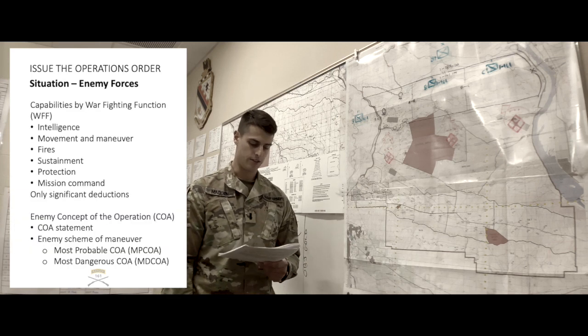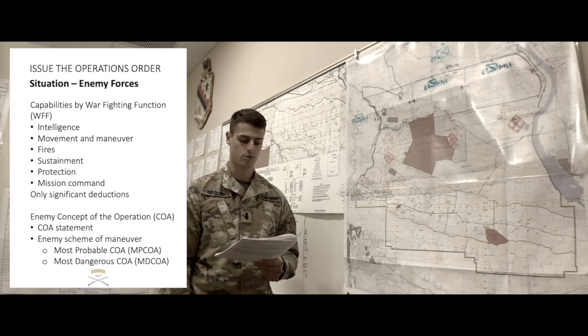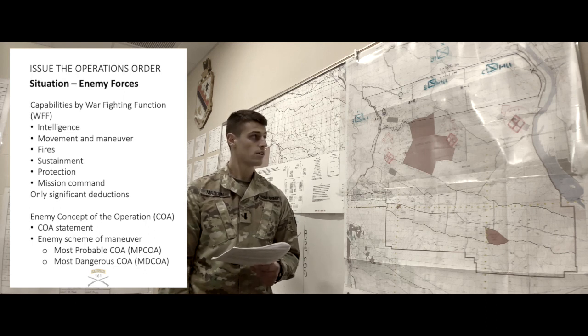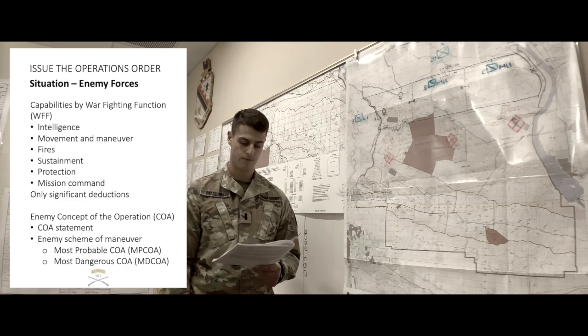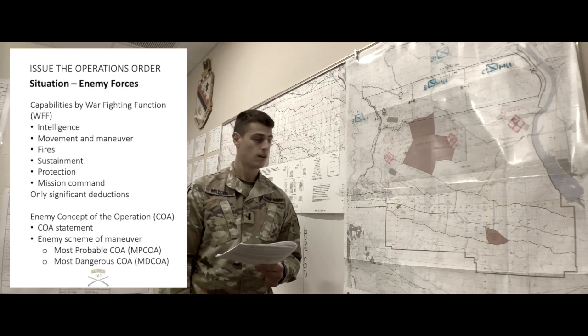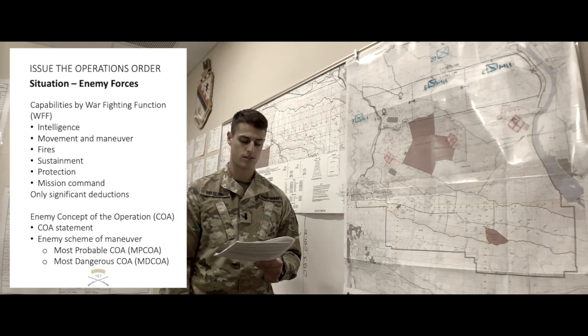Capabilities by warfighting function. Intelligence: their intelligence collection relies heavily on observation posts and active squad-sized reconnaissance patrols. They have little local support or civilian informants. OPs will be no more than 2 men with small arms within supporting distance from the main body. Maneuver: squads may be either mounted or dismounted; they can reinforce one another by vehicle within 30 minutes and by foot within 1 hour. The trigger for reinforcement will be any element becoming decisively engaged and unable to break contact. Fire support: enemy 82mm mortars, usually located within 1,000 meters of command and control sites, have the ability to range approximately 5,600 meters. Time for rounds on target is generally 20 minutes from call for fire. Due to critical shortages, the enemy will only use indirect fire on a squad-size or greater element.